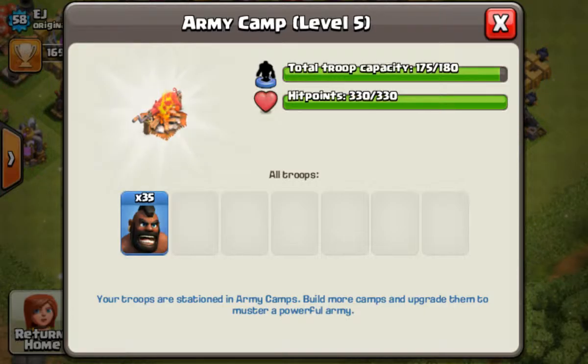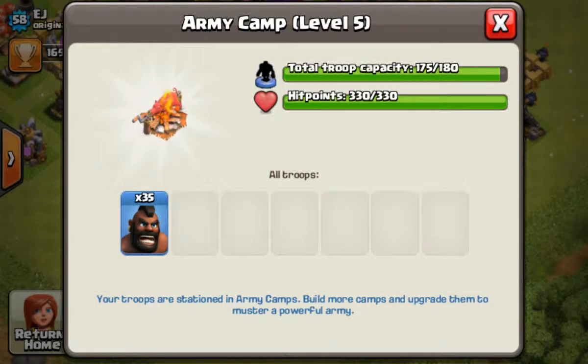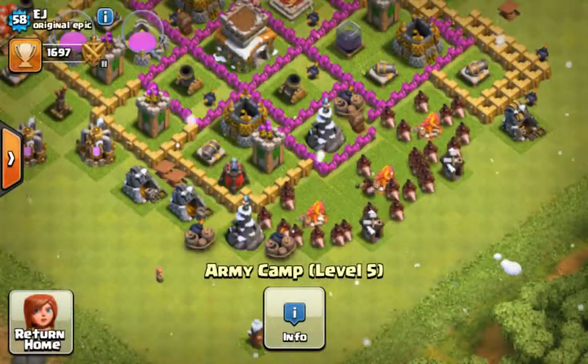Hog Riders — why I like them is because they're like giants, only they can jump over walls. They look cool; they're like riding pigs.